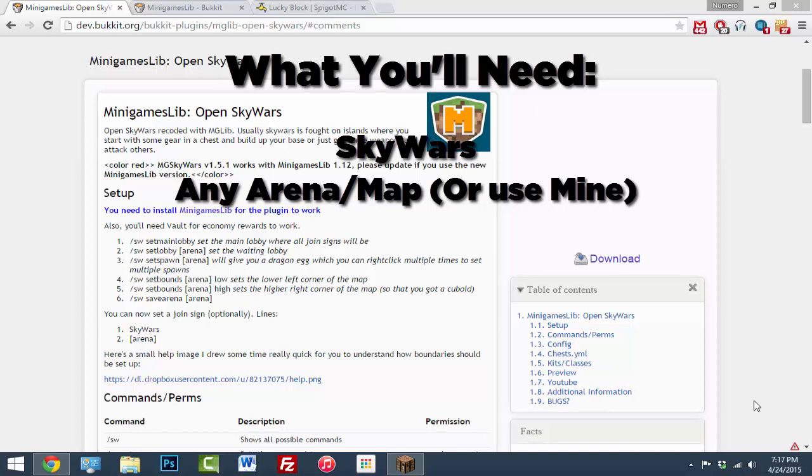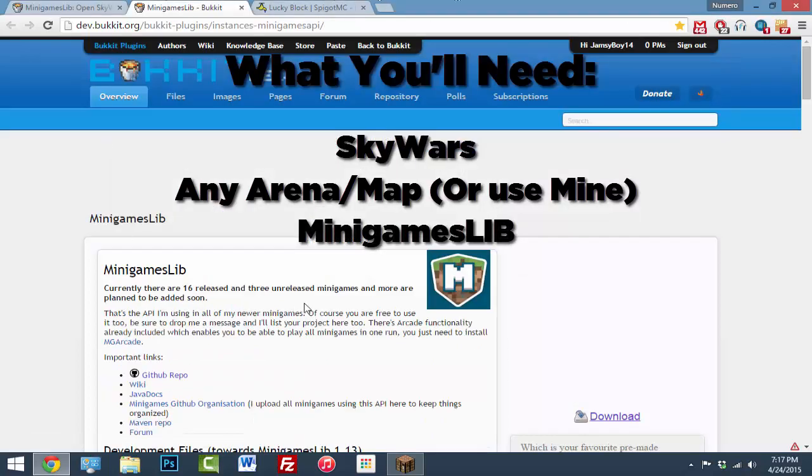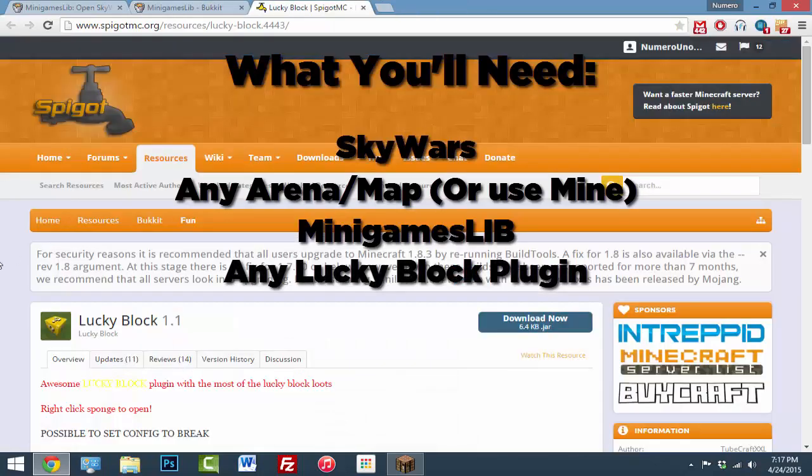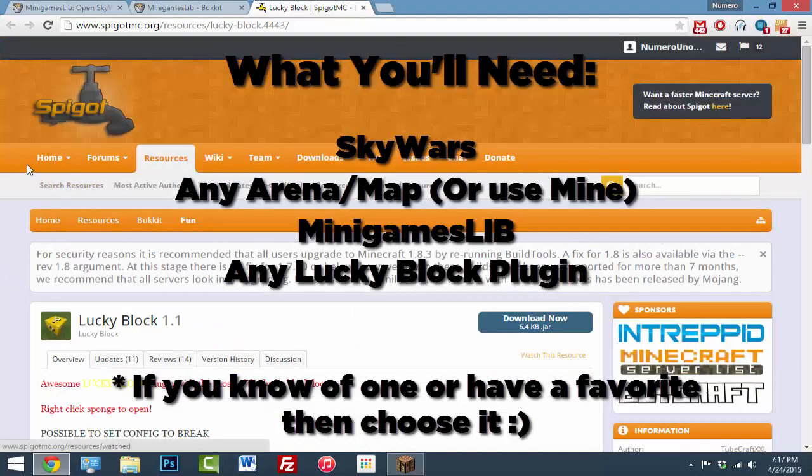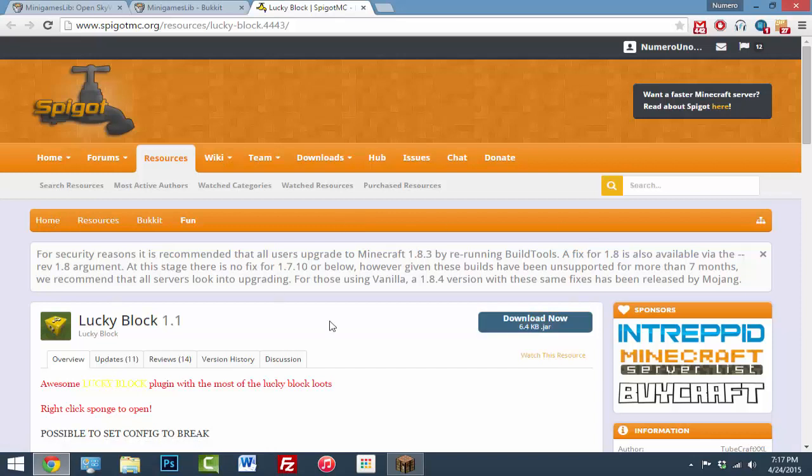The three plugins you're going to need are Open SkyWars, and for that plugin you'll also need MinigamesLib since it's required for the SkyWars plugin to work — both links are in the description. You'll also need a Lucky Block plugin; the one I'm using is in the description too, and you can find others as well. Download all three, drop them in your plugins folder, and restart your server. The link to the map I'm using in this video is also in the description.